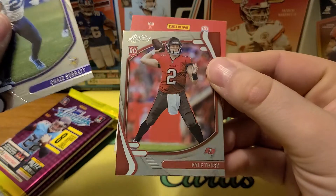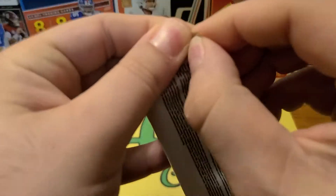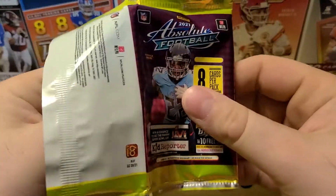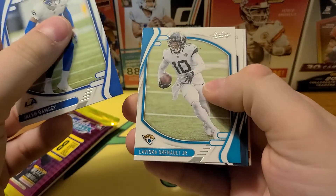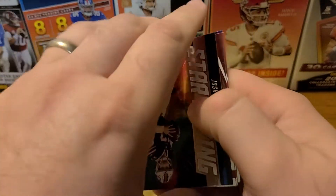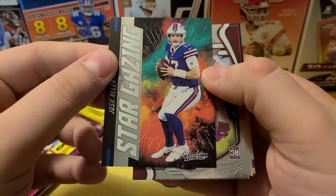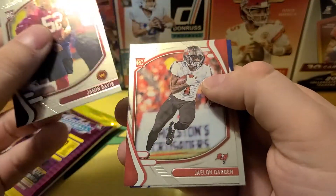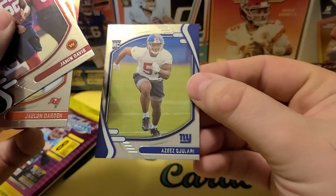Chaz and Kyle Trask. We've gotten almost every drafted quarterback except for the first round one so far — we got Book, Trask, and Kellen Mond. Ramsey, LaVisca Chennault, Cleo Mack, Miles Sanders. Stargazing insert here — Josh Allen, those look pretty cool. We got Jamin Davis, Jalen Darden, and an upside-down Aziz Jewelry.